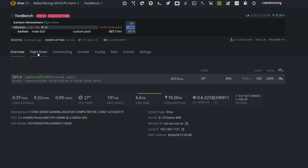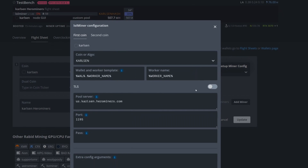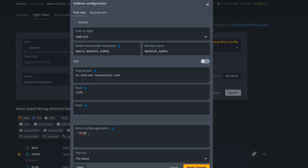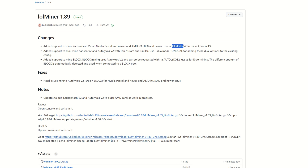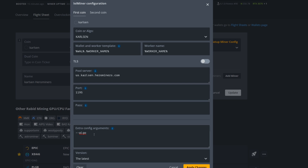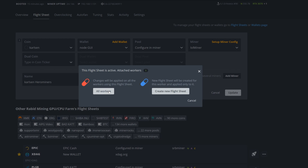You'll notice rejected shares at first. Go into your flight sheet, edit it, and in the extra config arguments you need to tell it explicitly to run the Karlsen V2 algorithm. In LOLMiner the flag is: --algo KarlsenV2. Double-check the exact flag — it's dash-a or dash-dash-algo followed by KarlsenV2. Apply the changes and update the flight sheet.